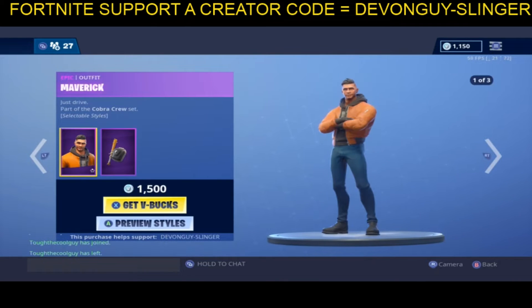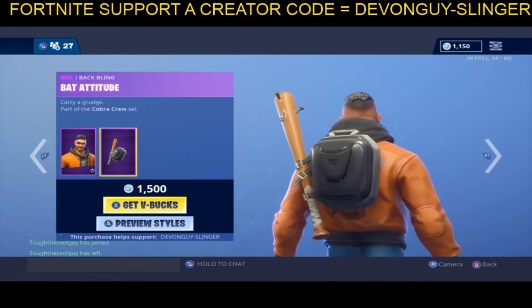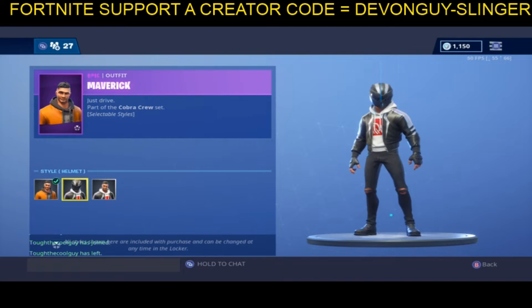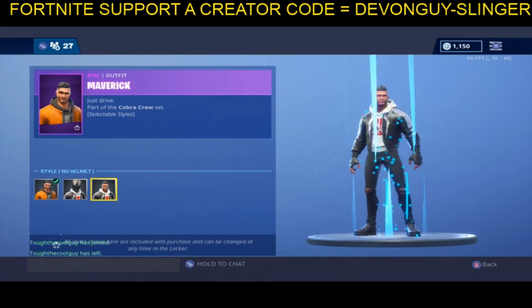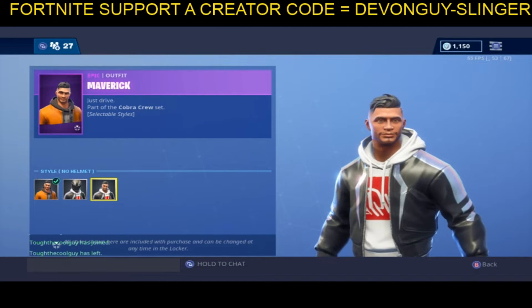You have the male version. He has a basal back and a hard shell back bling — pretty cool. He has orange and blue trousers with an iridescent jacket and an iridescent striped helmet also, and then just the iridescent jacket. Pretty cool. 1,500 V-Bucks.